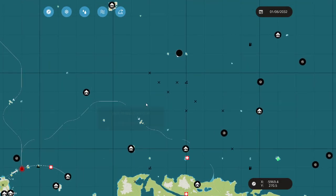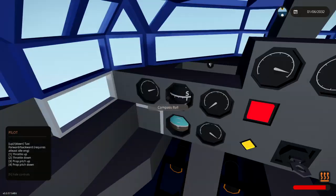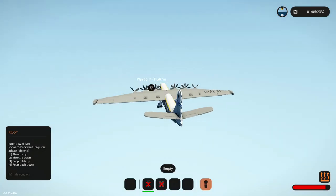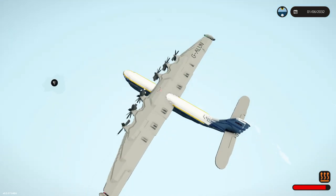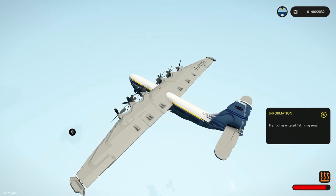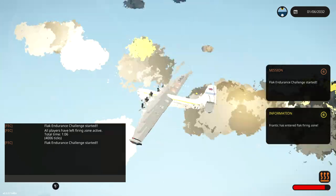We are still quite far away, but if this plane gets there and it starts circling around, we know we've made it. It's activated — I know it's working. It's actually said in the bottom right that we've entered the flak firing zone. We're there and we're about to start getting flak. Frendik has entered the flak firing zone and there it is. The challenge has started and I'm already being annihilated.